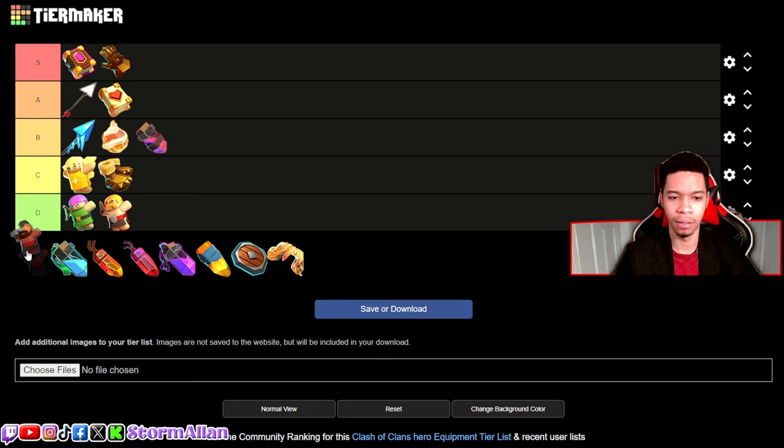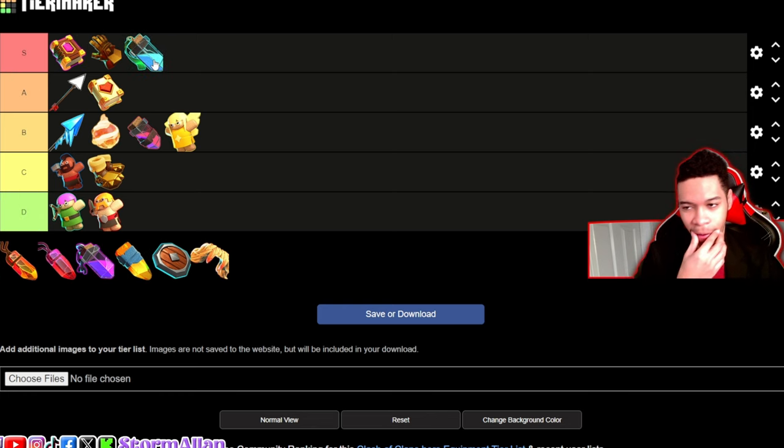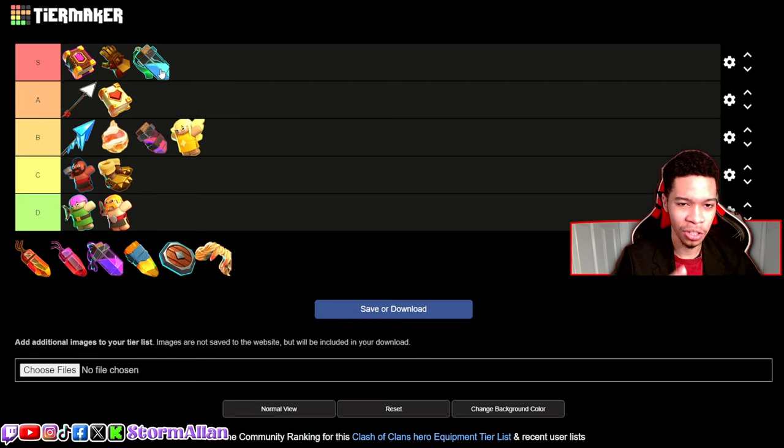Hog Rider Puppet — I'll put that in C tier. I don't really see the usefulness; those hogs are gonna get wiped out and are just a temporary distraction for about two seconds. The Invisibility Vial on the Queen is a solid S tier, right behind the Giant Gauntlets. I don't think I've ever removed this ability since I started using the Queen — it's a must-have to keep her alive.